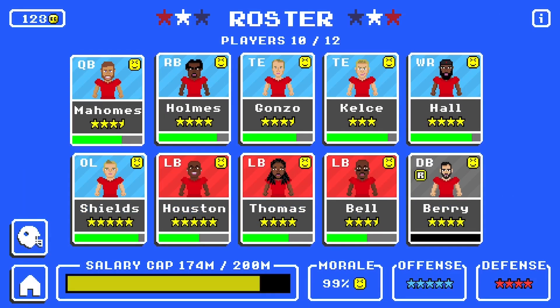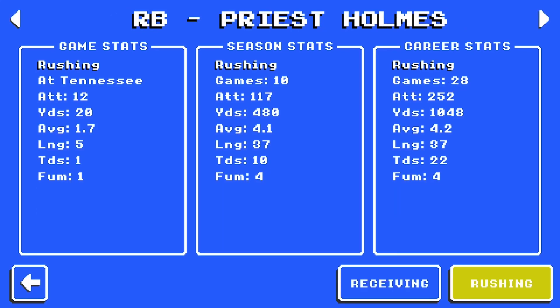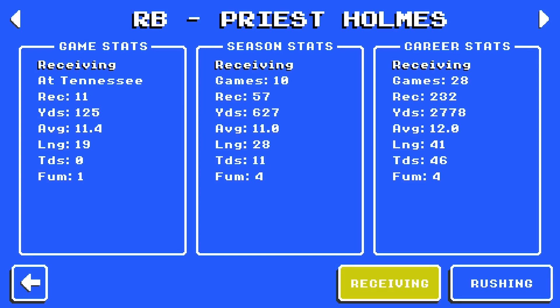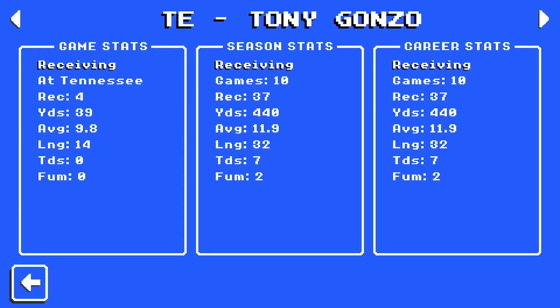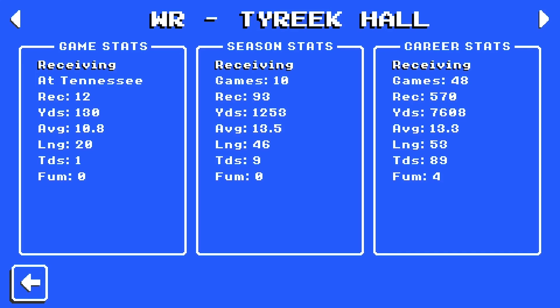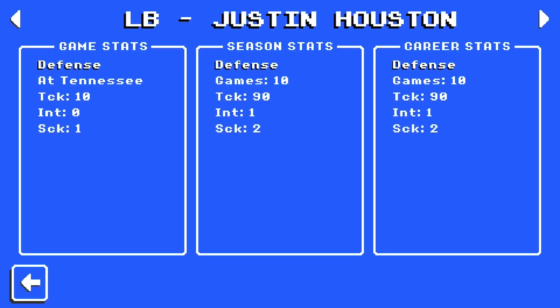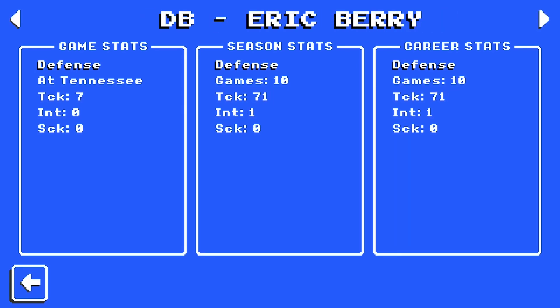Let's do a quick stats check: Mahomes 218 for 236, 2,200 yards on the year, 32 touchdowns, 5 picks. Priest Holmes: 480 rushing yards but his average is depleting; over 600 receiving yards. Gonzalez: 440 yards. Kelsey: 394. Tyreek Hall: 1,253 yards. Houston: a pick and two sacks. A sack for Bell, a pick for Berry — that's what I wanted to see.